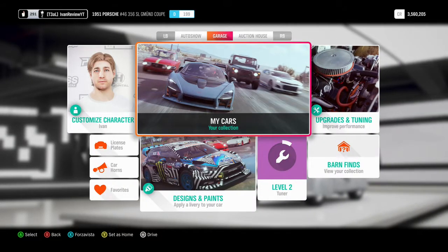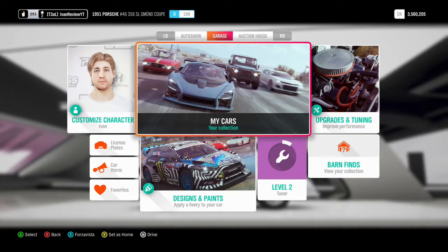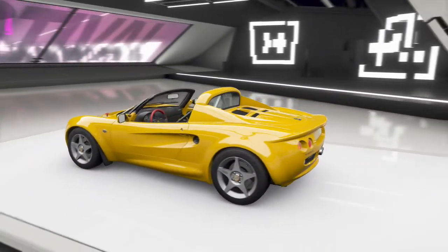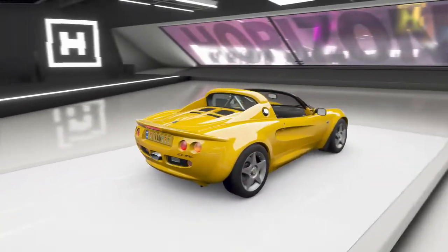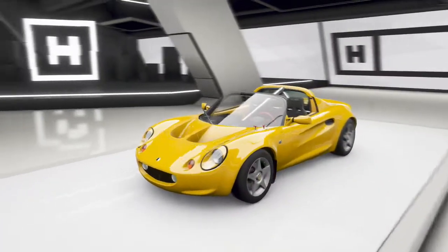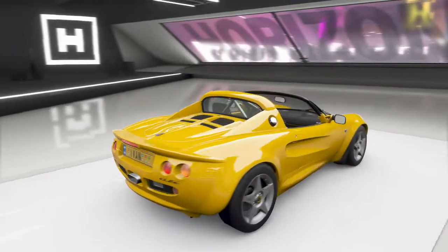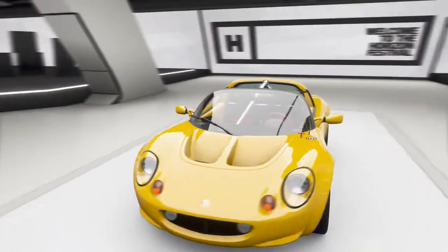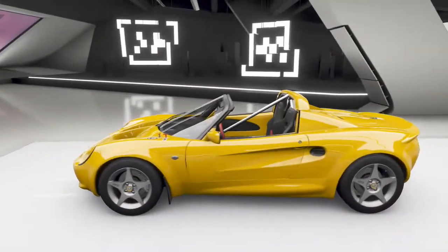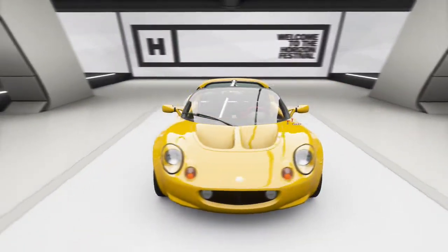Up next is the Lotus Elise 99 — what you get for completing 80% of the festival playlist. Lotus always makes pretty, very small and light cars meant for the track. It looks like a little happy smiley face on the front. They're not usually crazy expensive. The Lotus Elise GT1 is pricier in the game, but these are relatively inexpensive. I usually use Lotuses for danger signs because they're so light and I get extra distance from jumps.